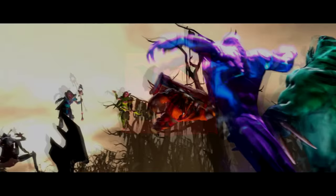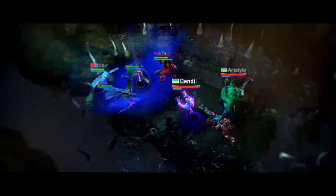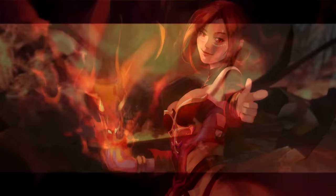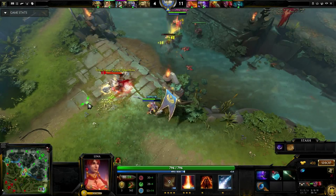Hey guys, Physics Math Man here, and this week I will cover Lina the Slayer's abilities, role, and item choices. Lina is an intelligence range hero who is particularly adept at dealing out large amounts of magical burst damage, and thanks to Fiery Soul, can become a significant auto-attacker later in the game.